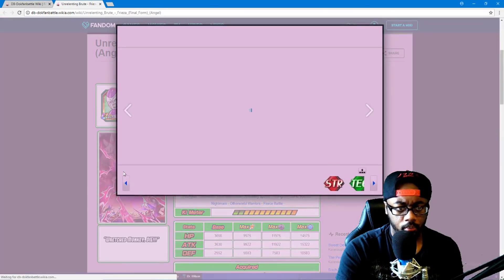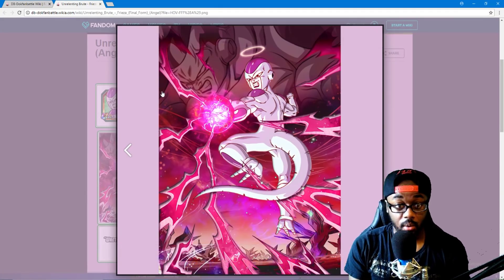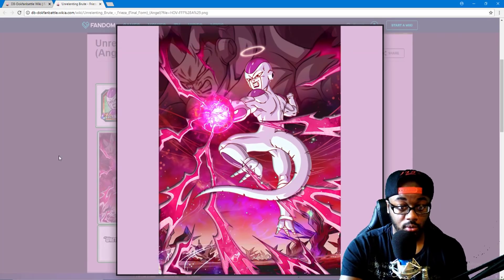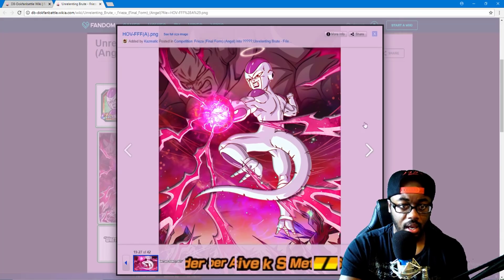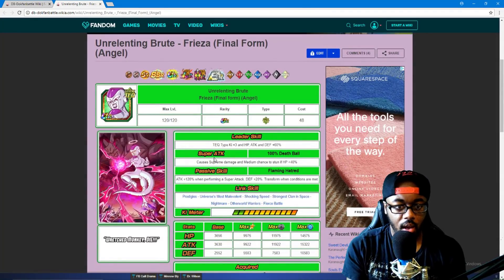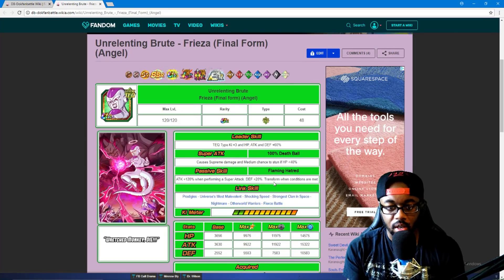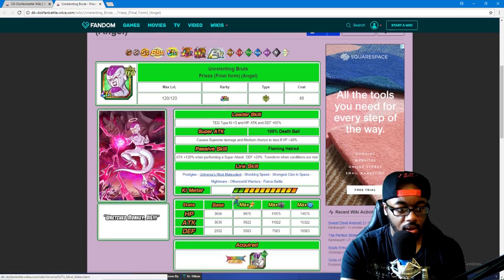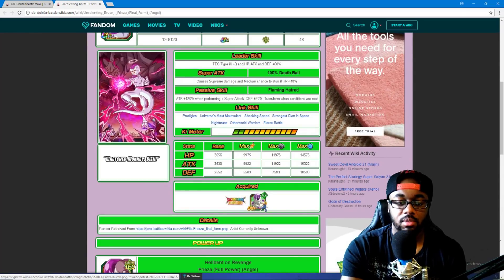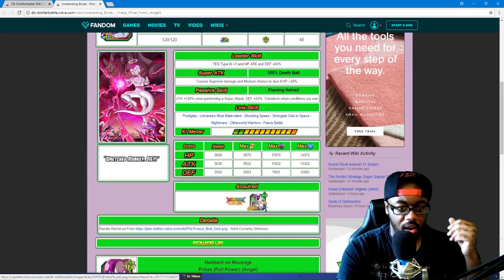He transforms — and I can see that buffed Frieza form. We need a transforming Frieza in Dokkan, not gonna lie, this is actually kind of lit. Tech type, plus three Ki, HP, attack, and defense 60, causes supreme damage, medium chance to stun if HP is over 40%. Attack 120 when performing a super attack, defense 20%, transfers when conditions are met. In transformed state: immense damage, medium chance to stun, attack 150% when performing a super attack, defense plus 30%, guard against all attacks after performing a super attack. Transforms after the fifth turn if conditions are met.